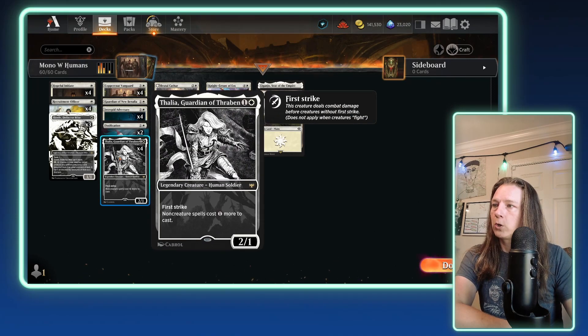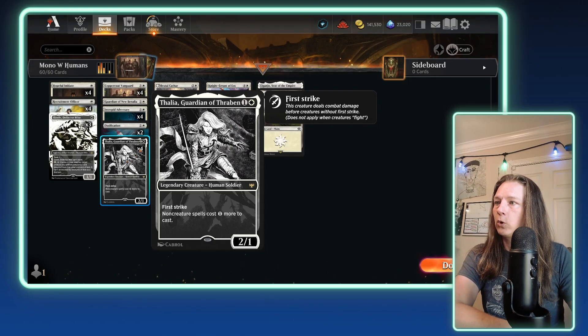Then we have four copies of Talia, Guardian of Thraben — easily one of the best creatures you can be playing if you're doing an all-creature strategy. Especially in a metagame that is so reliant on removal and interacting with your opponent's spells, having this on the table is going to really shore up your game plan against other mid-range or control lists. So that gets a four-of.